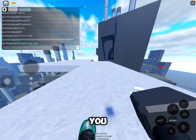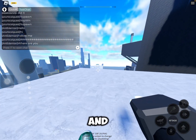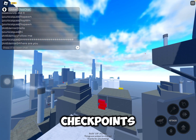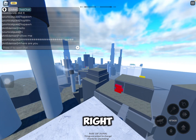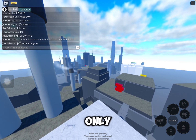Okay, and once you get all the way over here, you're gonna go over here, and you have to be careful in this city because there's not many checkpoints here. I only know one spot where a checkpoint is — right there. You see that green thing over there? Yeah, that's the only checkpoint I know.